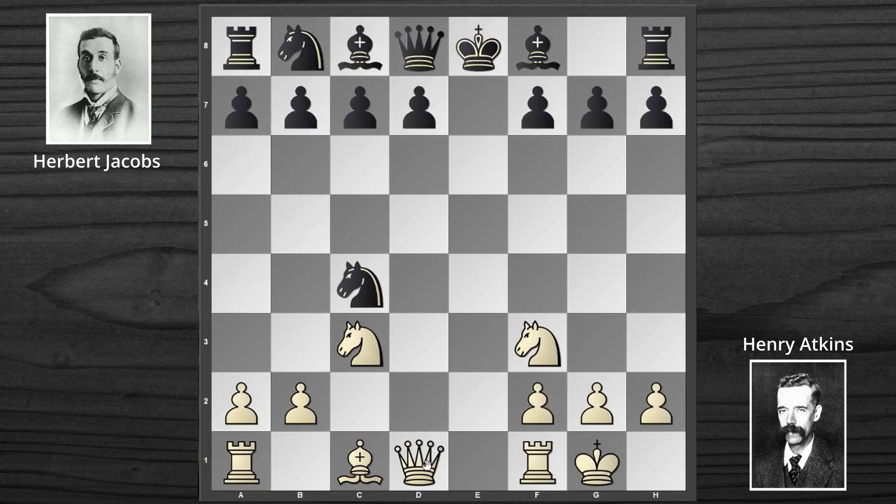And what did he get in return? He is way ahead of his opponent in development. The Blacks have only developed the Knight thus far, but overplayed it. Now there's a Black King in the center. Atkins' goal here is not to win material with Queen E2 — his main target is the rival King.